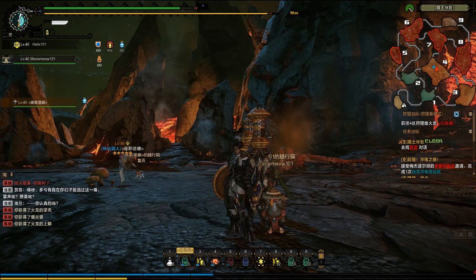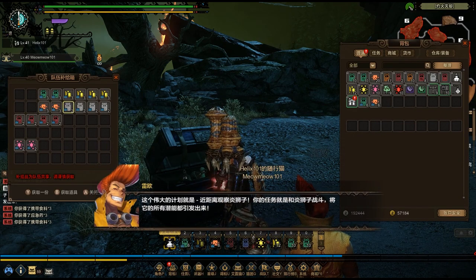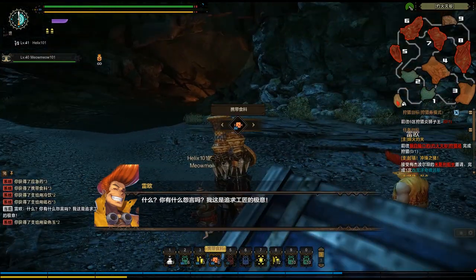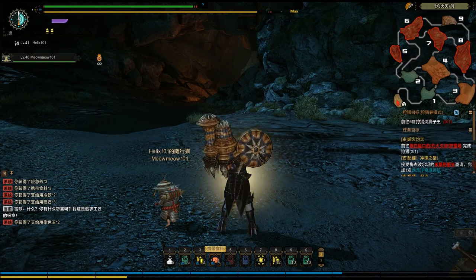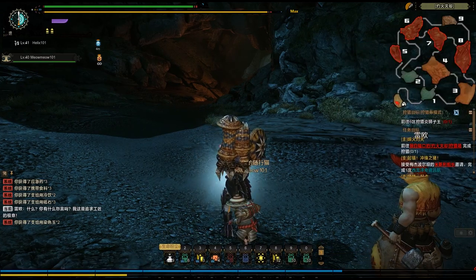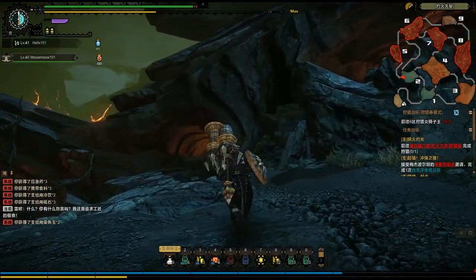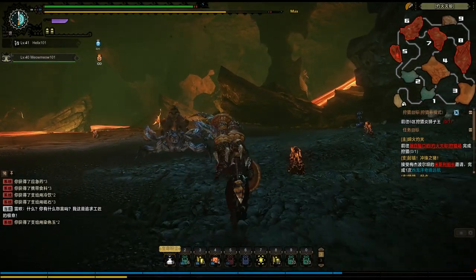Next we're going to go after the Flame Blangonga. Alright, we're back on the Volcano map. I think a lot of the story mode is revolving around some of these new maps. Right now I believe I'm level 41. We're going to be coming back to the Volcano map a little bit here — of course, we're going to fight the Flame Blangonga. I haven't seen any videos yet for the Flame Blangonga; I just know that he was added into the game. I'm really excited to see what we're going to be expecting from this variant of the original Blangonga.